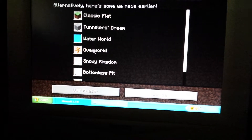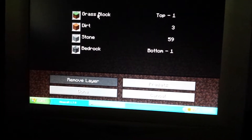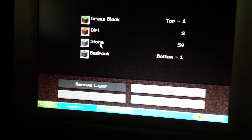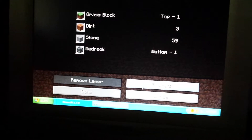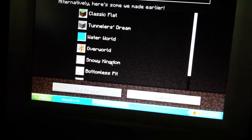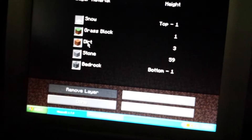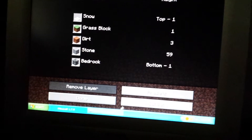Then there's also the overworld, which is just 1 layer of grass blocks, then 3 layers of dirt blocks, then 59 layers of stone, and 1 layer of bedrock. Then there's also Snow Kingdom, which I just showed you in that world. It's basically snow, grass block, 3 dirt blocks, 59 stone, and 1 bedrock.